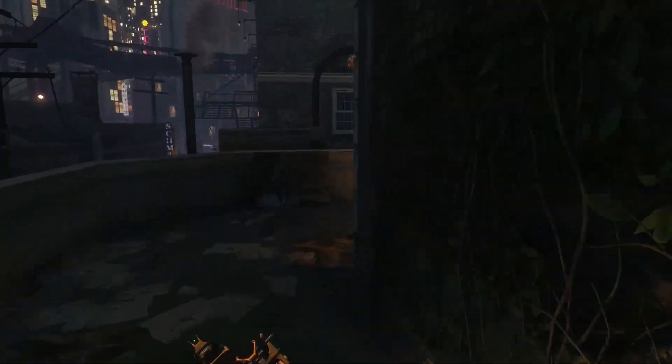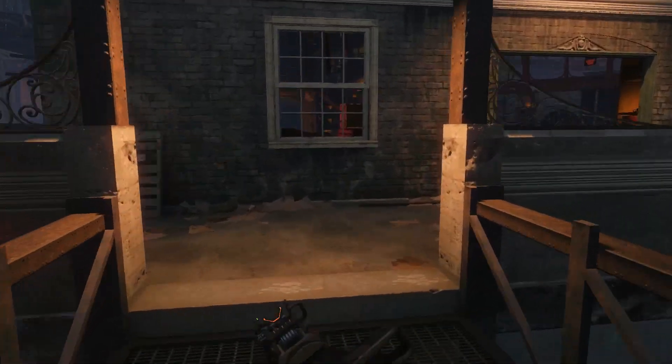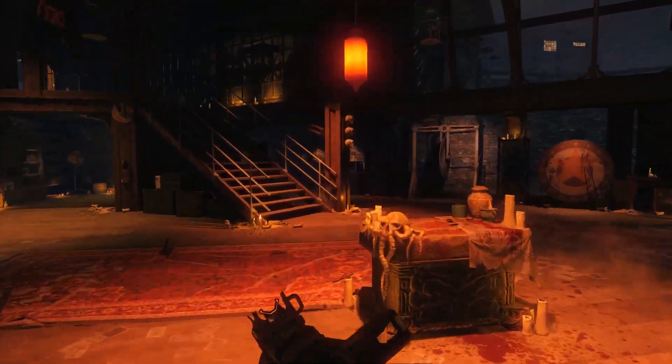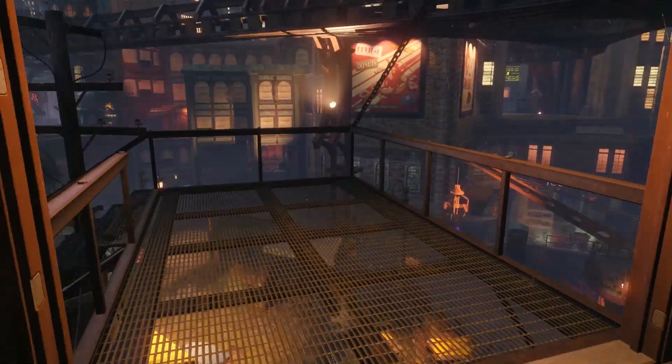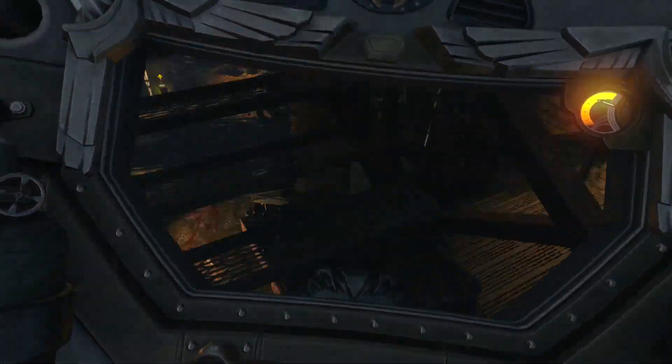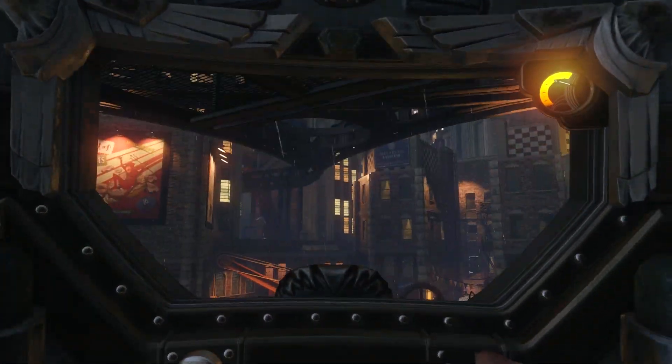It's super easy to do, all you guys need is the zombie shield, so grab that, head through Nero's Landing, and then out onto the metal staircase on the side of the building. Once you guys are here, you want to get yourself as close to the edge as you can, pull out the zombie shield, and line yourself up how I do.